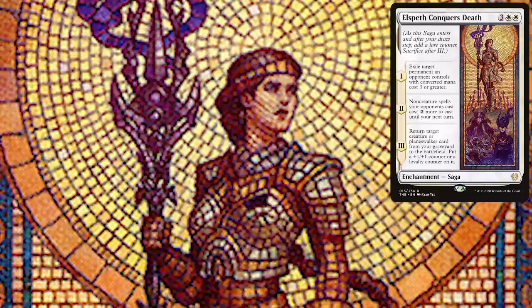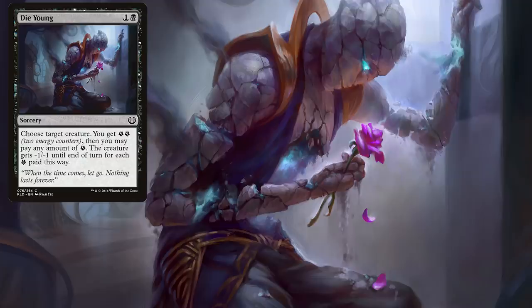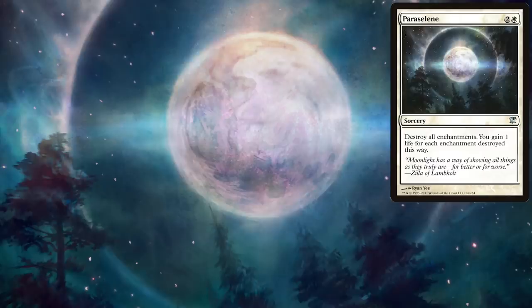Do you have any pieces that are one of your favorites? Technical-wise, I would say Elspeth Conquers Death — that was one of the most difficult ones I did, just doing every single tile piece was a lot of work. But for my favorite, I also really like Dayoung for Kaladesh. That was more of a personal piece — it was really cool to show that sad moment for this Aetherborn, and paired with the flavor text it was very powerful. And just for aesthetic, I've always loved Paraswain. It's a gorgeous piece even though the card isn't that strong, but every card has a story.